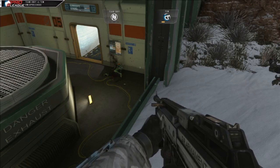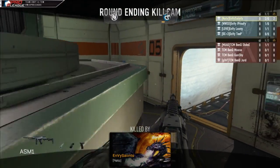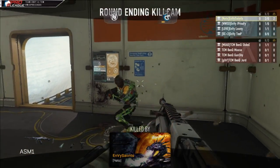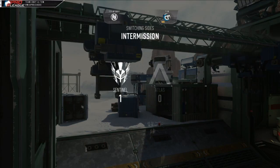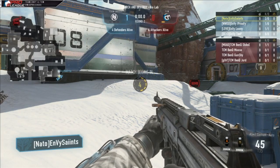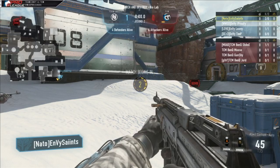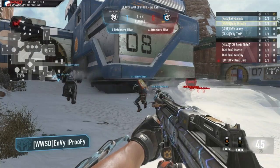I wouldn't say stylistically it probably plays the most similar to past Call of Duties, and I don't necessarily know why. I don't even know if that's a founded statement. But to me it just has the same feel. You have your two bomb sites at opposite sides of the map, you kind of pick and choose one, leave a guy back to flank, which is sort of a similar strat for all Search and Destroy. It just feels like a past Call of Duty map.